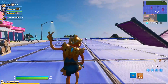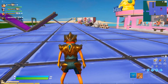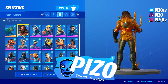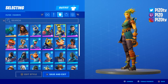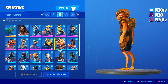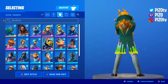At 1200 V-Bucks it's not terrible, and you have interactive back bling in the sense that your harvesting tools unequip from it. That jewel in the middle of his back looks really nice. The Titan Scale back bling is more forgiving than the actual skin for combos. Because of the amount of gold on the skin, it's hit or miss trying to match golds in the game - Fortnite has like four to five different shades of gold and they don't always match each other.